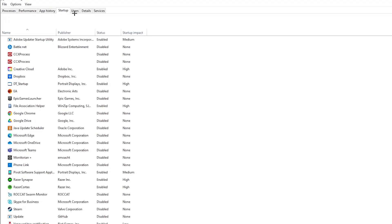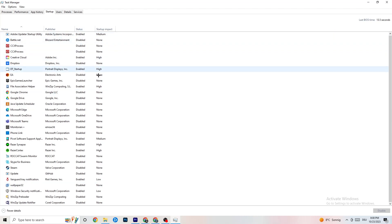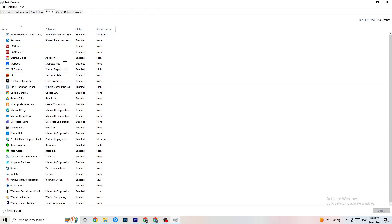Next, click on the Startup tab. Disable every program that auto-starts in the background that you don't need — this decreases CPU and GPU usage. Right-click each one and select Disable. Once you've gone through all of them, you're finished with Task Manager — go ahead and close it.